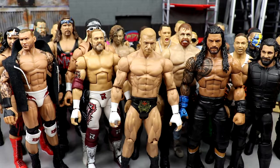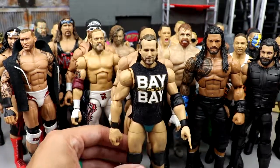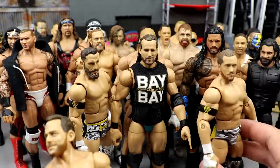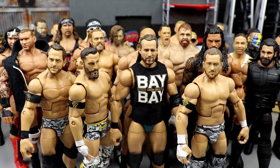Speaking of Triple H and NXT, we're on letter U. You know what I did? I got the Undertaker — just kidding. I went Undisputed Era: Adam Cole, Bobby Fish, Kyle O'Reilly, and Roderick Strong — the full Undisputed Era with my U pick. You gotta be smart in these things. Look how big my roster is now — I can create a full-fledged card with all these guys.